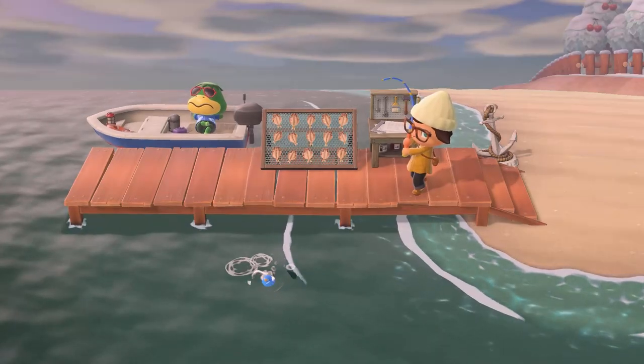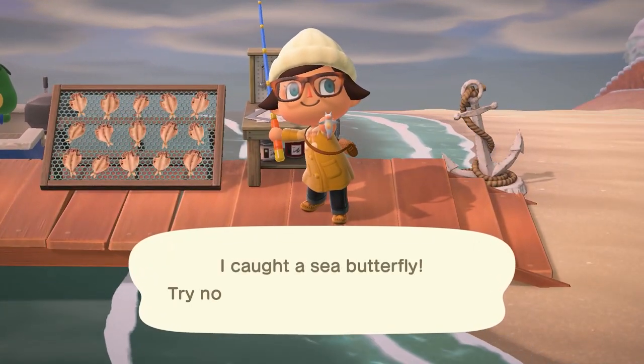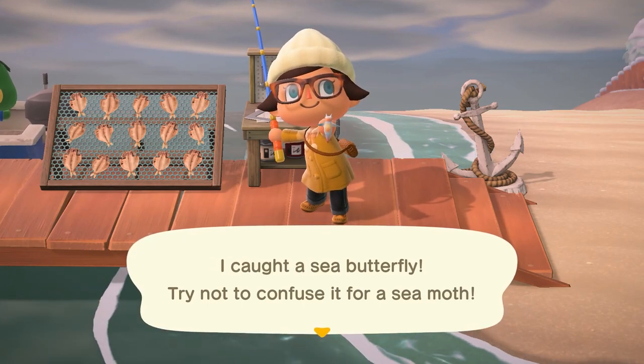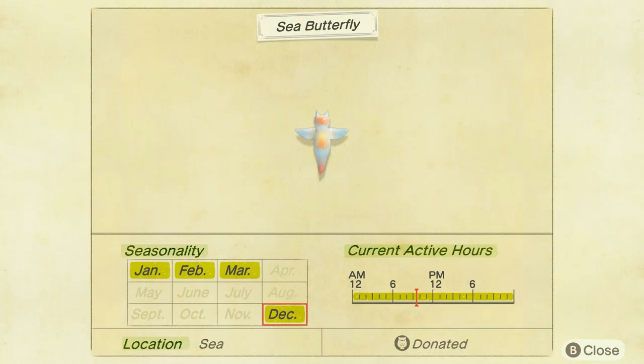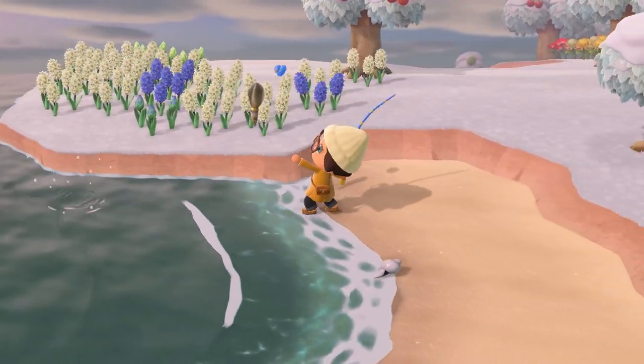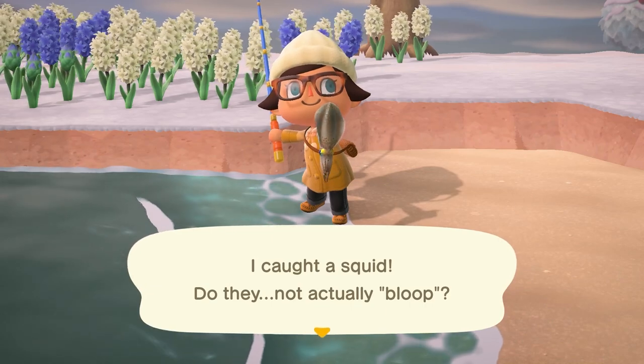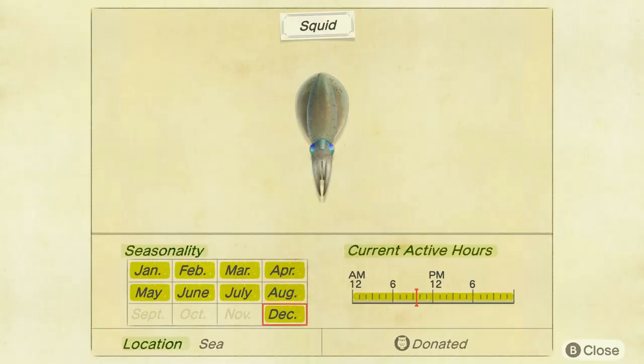Starting off with our ocean fish and animals, we have a few that are new in December, starting with the sea butterfly. The sea butterfly is going to have a teeny tiny shadow. You can find this one all day long in any ocean, and it sells for 1,000 bells. The next one is going to be the squid. This guy can also be found all day long in any ocean. It has a medium to small sized shadow and sells for 500 bells.